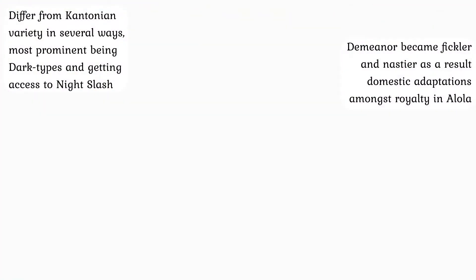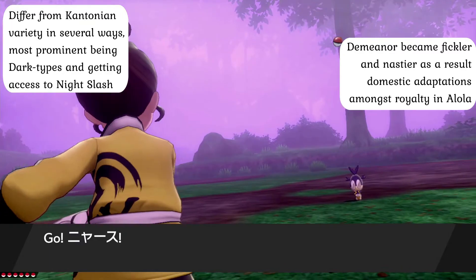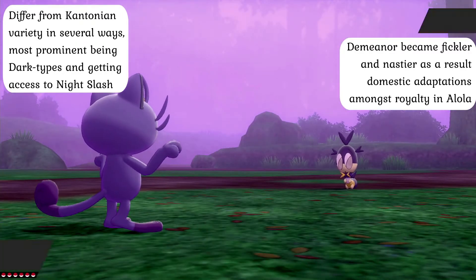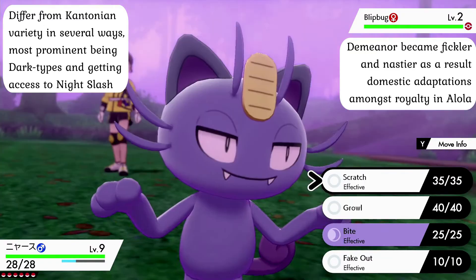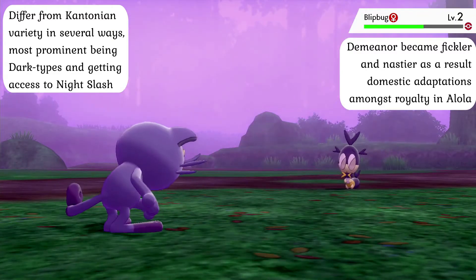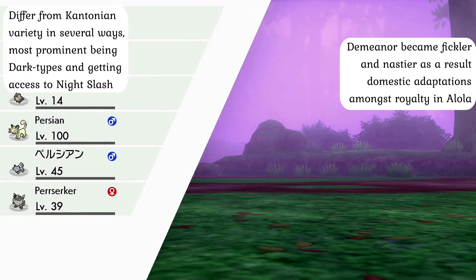Meowth were not originally native to the Alola region, and in older times were given to the royalty of the Alola region as pets, with only a select few members of the Royal Family and staff being able to obtain one of these felines. Because of their constant pampering by the Royal Family, the demeanor of these creatures changed — they became incredibly impulsive, selfish, prideful, fickle, and picky towards their food — and in turn, altered in appearance and typing to reflect this. Unfortunately, in time the monarchy of the region was destroyed to usher in the modern era, and their family pets were let loose into the wild to become feral, reproducing into the solid population now observed in the region.